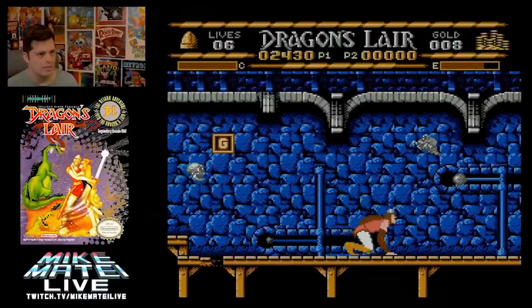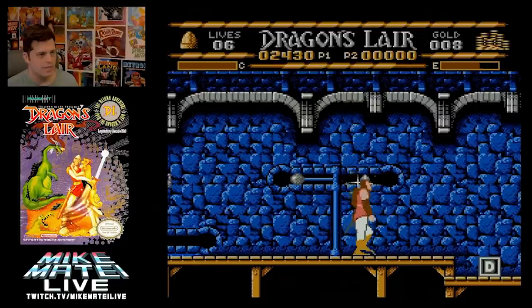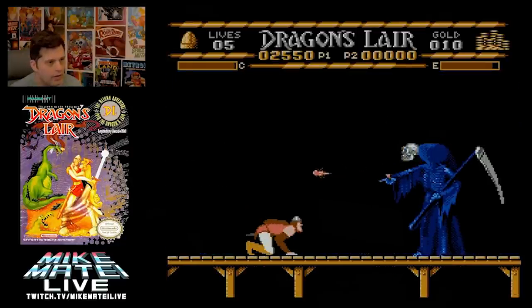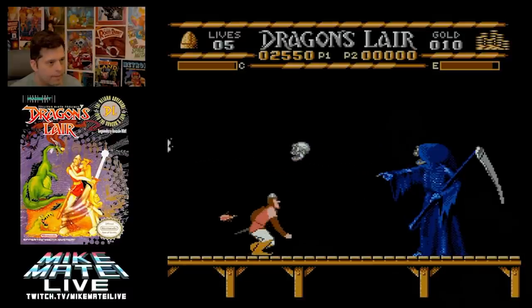They were just cashing in - throw the logo on there and put it out. But one thing they did do - one of the things that makes the game bad but also interesting - is that Dirk himself has more animation than you'll see in a lot of NES games. When he ducks, you hit down on the D-pad and you're committed to that duck for a good second and a half. It's not like Mario where it's one frame. He's ducking and you see several frames of animation until you're ducked. So you have to do everything in advance.